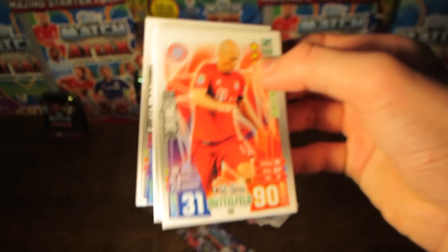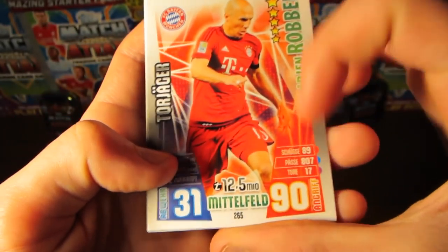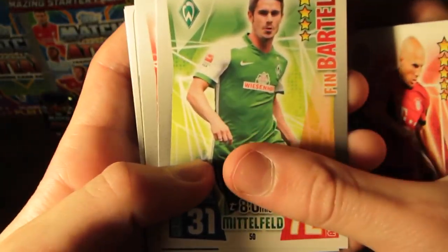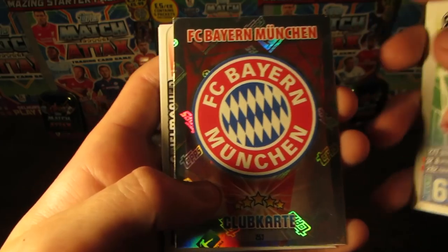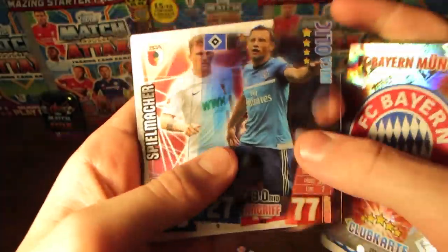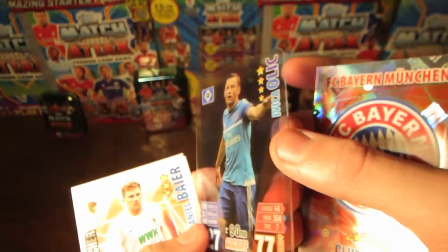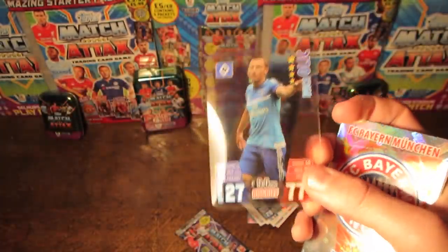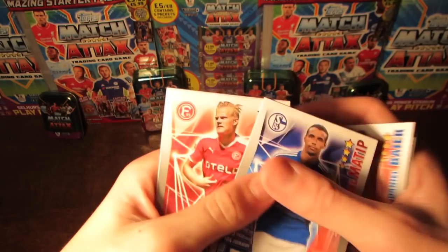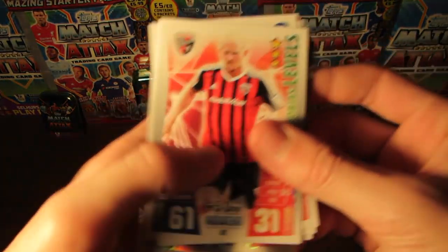As we get into the second-to-last pack, we have a fantastic Bayern Munich player at the start — this time Arjen Robben with 90 as his attack. That is absolutely brilliant. We've also got Bartels, Zola, and Alborinov, and then the Bayern Munich info card. And then another one of the see-through cards — this time it is Olic. Not sure how those would look in a binder, but they look pretty cool when you just lift them up. Then we've got Bayer as well, Matip, and Levels at the end of the pack.